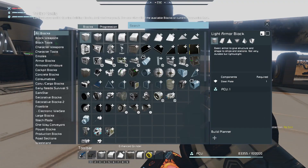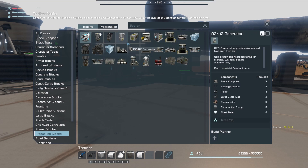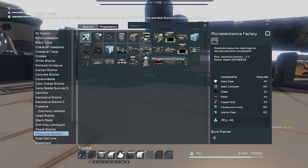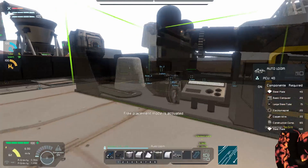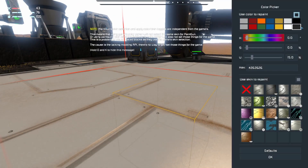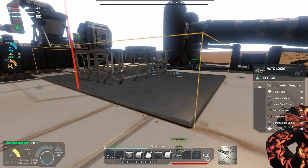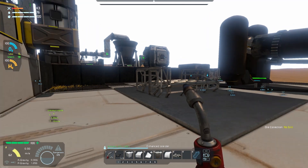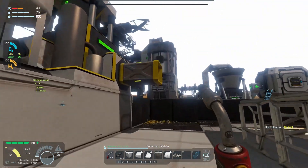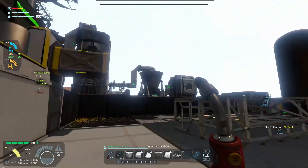We're going to pull the auto loom back to around this area and get it connected up here. I'll need to get rid of this elbow, drop that down, and just clean this area up. Our inventory is going to be filled up so let's dump a lot of this stuff off right away. Now we can get rid of this, go back to the production blocks and grab the auto loom. Rotate it around, change the color, and place it here so it connects to the cargo container over there.